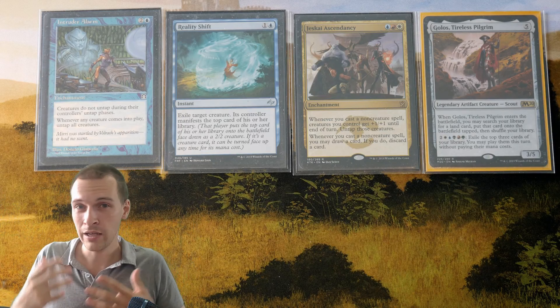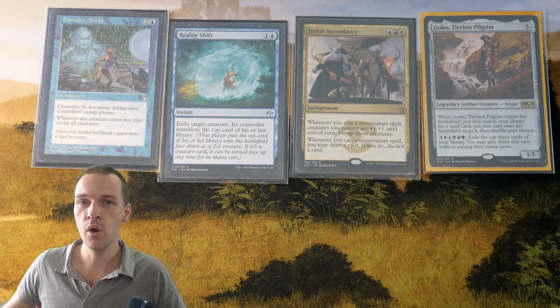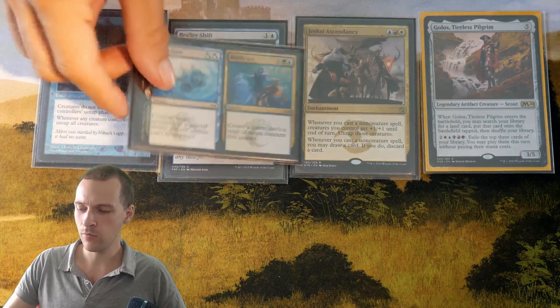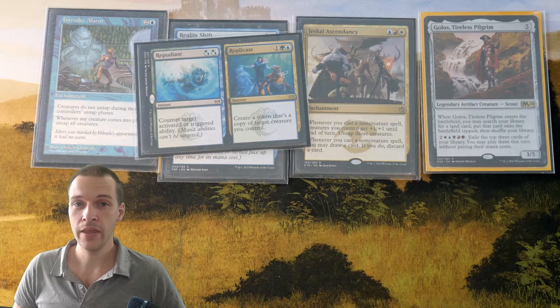Let's go back and talk about card category number three — other versions of Reality Shift, cards that are going to trigger both of these two enchantments. Here I have a weird card. First, it's a Simic hybrid for two mana: counter target activated or triggered ability. That is decent and functional. The other half costs three mana: create a token that's a copy of target creature you control, so you can get another dork if you want.